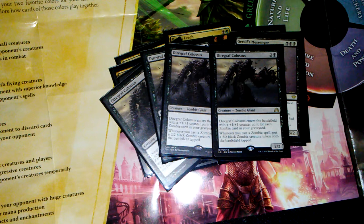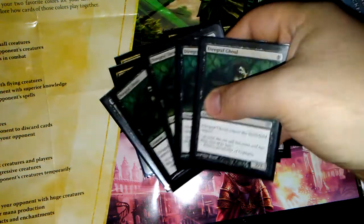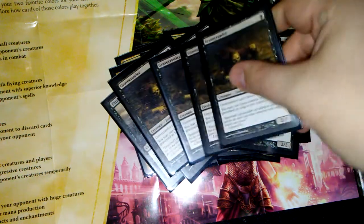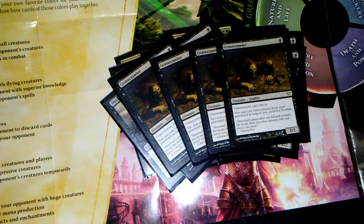Pretty much whenever Diregraf Colossus hits the board, if I'm playing against anyone with counterspells, that's the first thing they want to get rid of. Four Diregraf Ghouls — 2/2 for one, only drawback is they enter tapped. And four Gravecrawlers — 2/1 for one, they can be cast from the graveyard as long as you control a zombie. Drawback is you can't block, but zombies are terrible on defense anyway. That's all for the creatures.